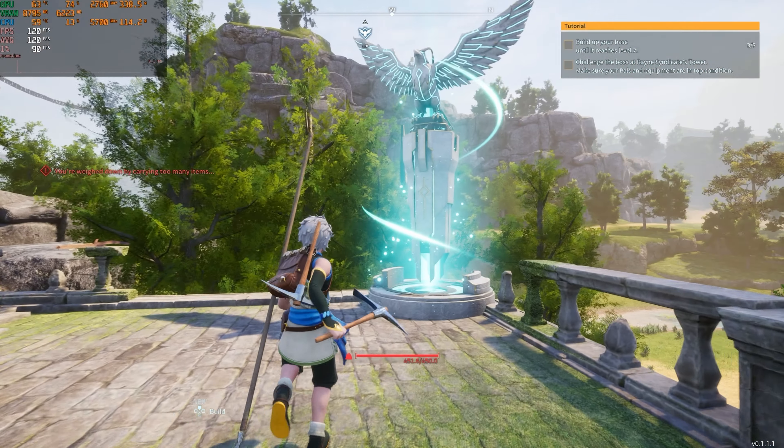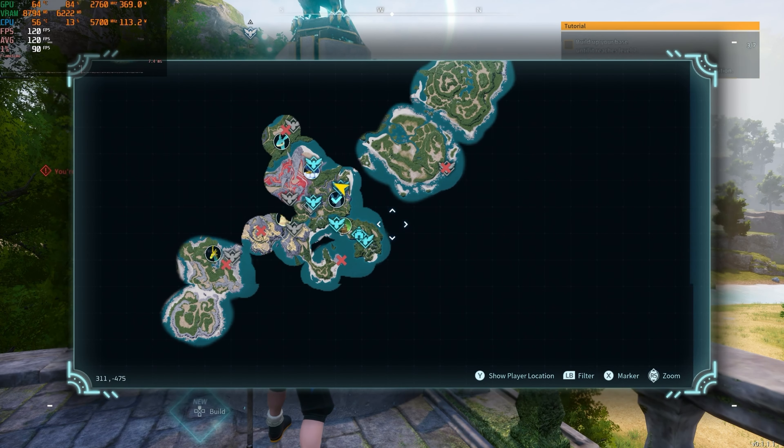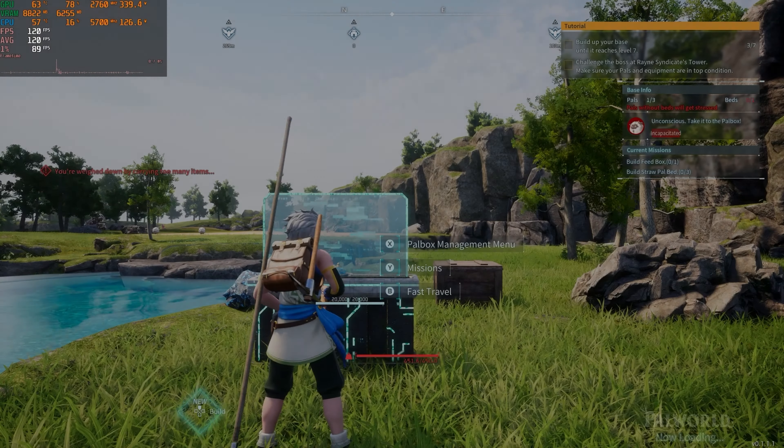The world does offer fast travel points, so you do have to go from region to region unlocking them, which allows you to move between sections of the map significantly faster. Now that is not a full comprehensive review of Pal World — there are many other creators that specialize in that type of thing. For me I'm here to focus on PC performance in the early access period and give a few thoughts as a hands-on impressions type of deal.